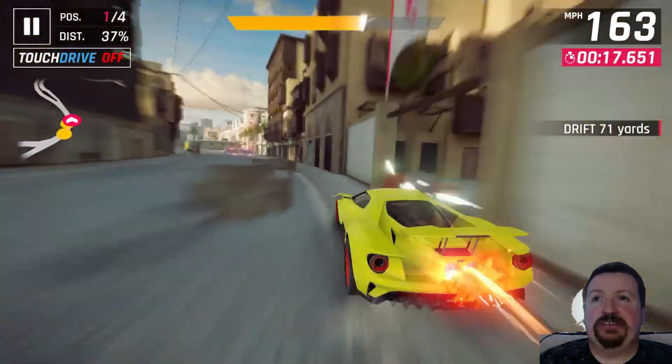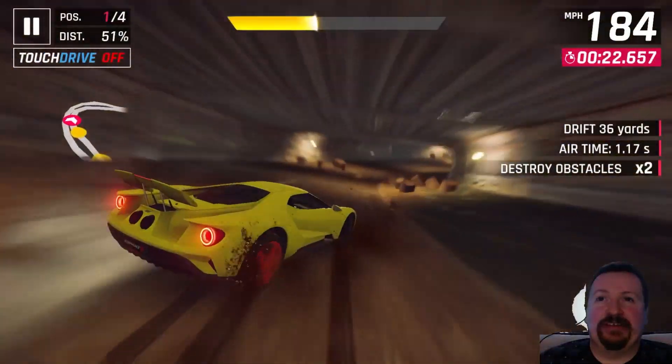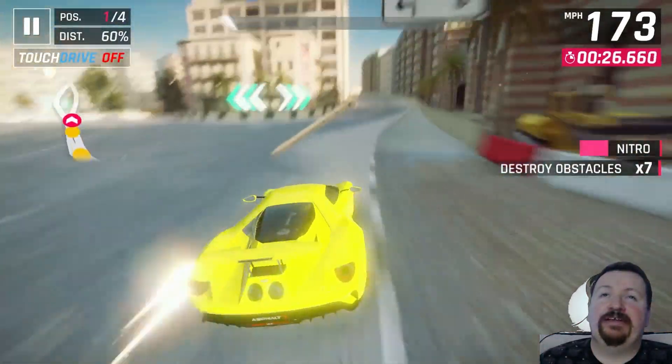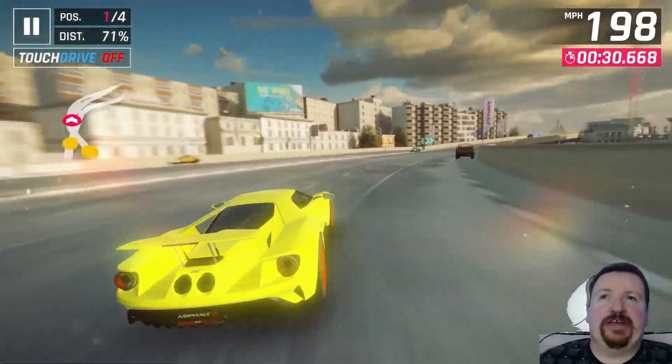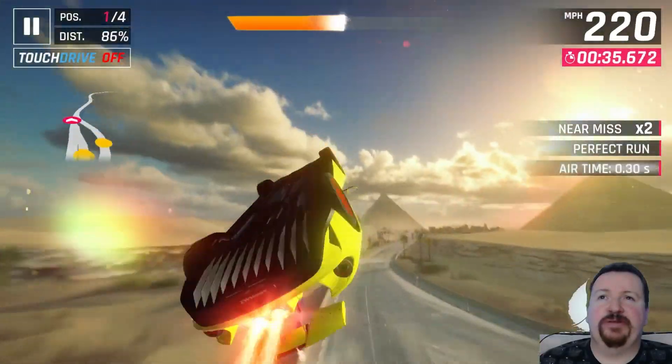It kind of handles similar, actually, to this Ford GT — in general, difficulty on tracks and difficulty with corners. Just throw this thing around here. 45 seconds, I think, are still required in the support cars for this. The Cadillac scene concept and the Ford GT both handle really similarly.